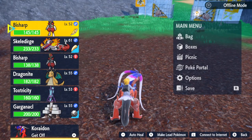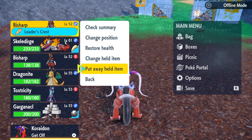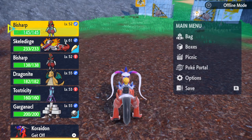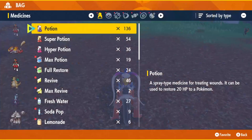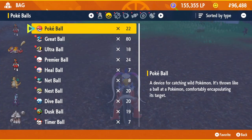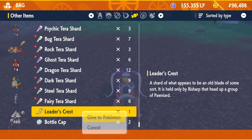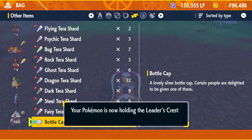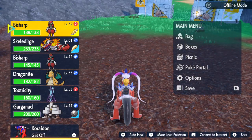It looks like it is an item that is just held. You can click on him and change or just put away the held item. Then use your other guy — give item to hold — and I think it will be in the candy section. There it is; give it to him. Now I'm going to make him my lead Pokémon.